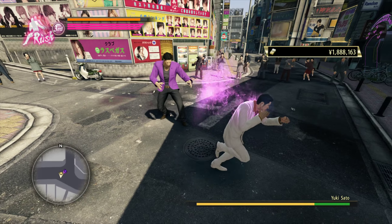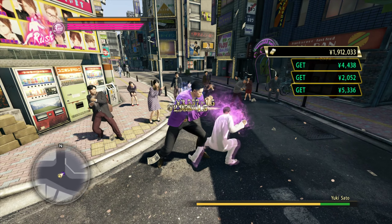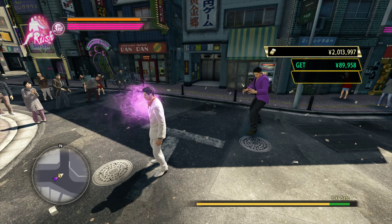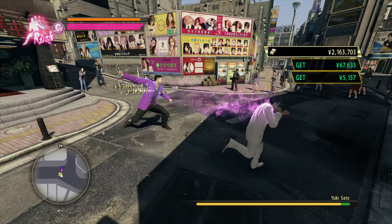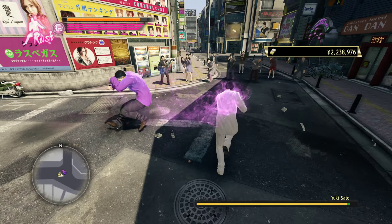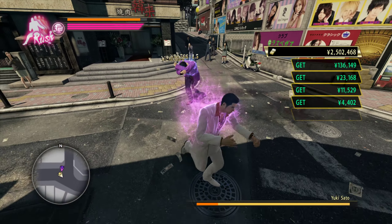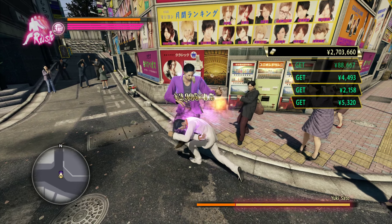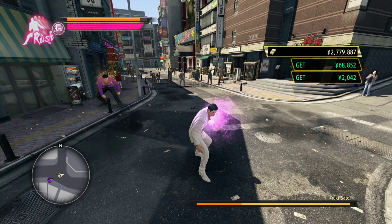He'll also get another attack later that's basically the same as his charge — you dodge it the same way, just run away. On Legend difficulty he does so much damage. You can get hit once every now and then and it'll be okay, but usually if he does the charge attack he'll knock you down and follow up, and you're done. It's best not to get hit at all, but if you can't manage that, you have a little leeway — you really don't want to get hit by this guy. Even on lower difficulties he does a lot of damage.